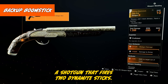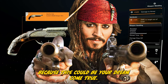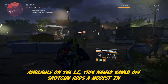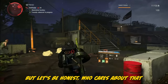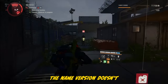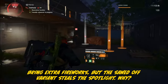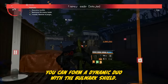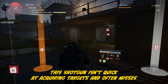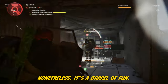The Backup Boomstick — a shotgun that fires two dynamite sticks. Available in the LZ, this named Sawed-Off shotgun adds a modest 2% base weapon damage. But who cares about that when you're wielding a hand cannon with a whopping 1.5 million base damage? The named version doesn't bring extra fireworks, but the Sawed-Off variant steals the spotlight — it's a sidearm, so you can form a dynamic duo with the Bulwark shield. The catch: this shotgun isn't quick at acquiring targets and often misses even up close. Nonetheless, it's a barrel of fun — it's quirky, but that's part of the charm.